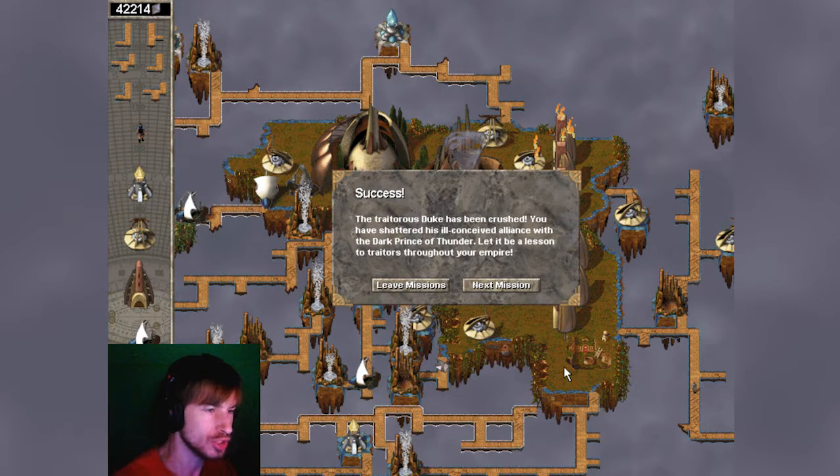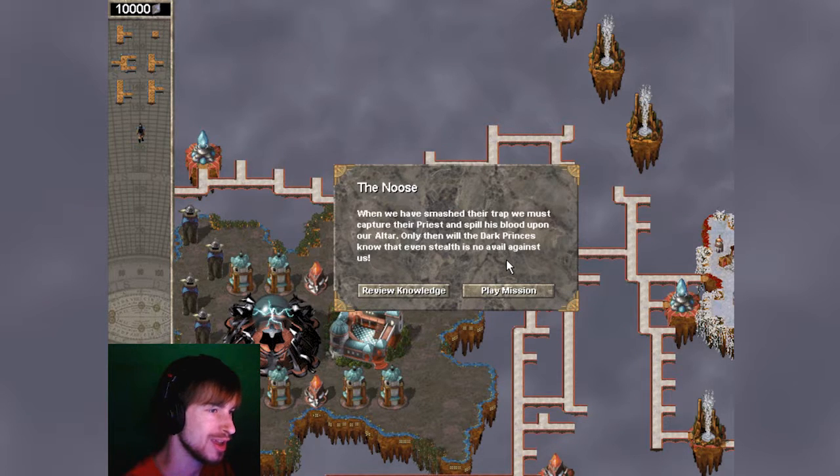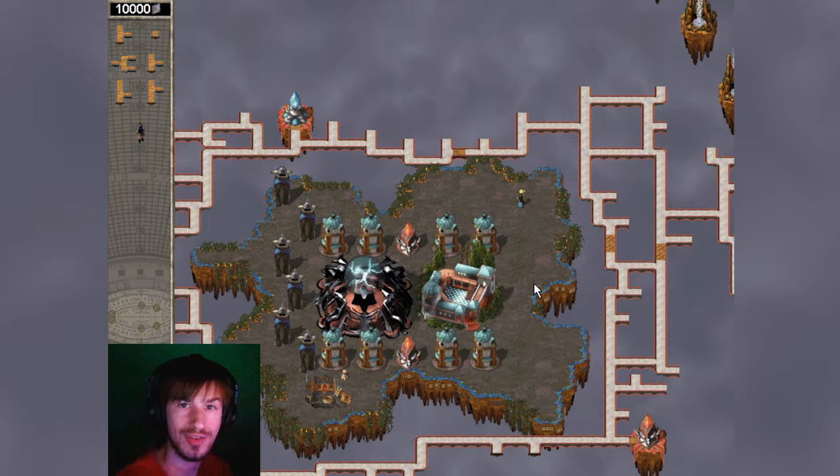The traitorous duke has been crushed. You have shattered his ill-conceived alliance with the Dark Prince of Thunder. Let it be a lesson to traitors throughout your empire. Alright, so thank you guys so much for watching. This is the next mission of the next campaign — we're not going to be doing that now, no siree. But yeah, I hope you guys enjoyed this, and if you did, give it a like. Until next time, this is CS, signing out.